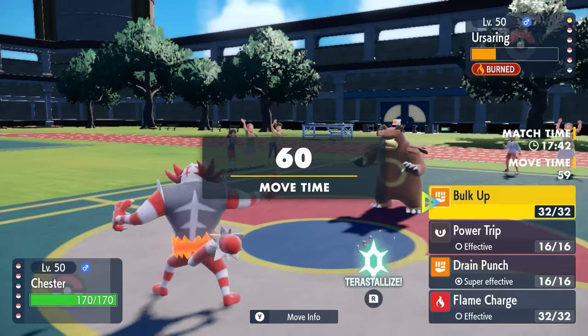This time, dealing with a Grimmsnarl lead, I make the wrong guess again. I lead off with Sandy Shocks because I expected them to go Torkoal, but instead it's Grimmsnarl. This is also a good option because I can just set up my rocks. They go for Light Screen — every Grimmsnarl will just be screening — and I just set up my Stealth Rocks. Torkoal could potentially Rapid Spin, but that's fine. I realize I don't really have a switch option here, so I need to see what they want to do. Turns out they're going to Parting Shot, which means they don't set up the Reflect. It's probably Light Clay, so that Light Screen is going to stick around for a while.